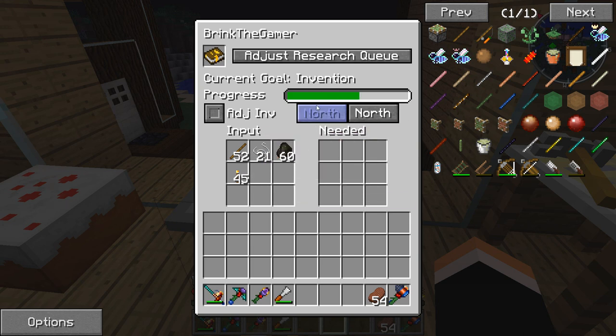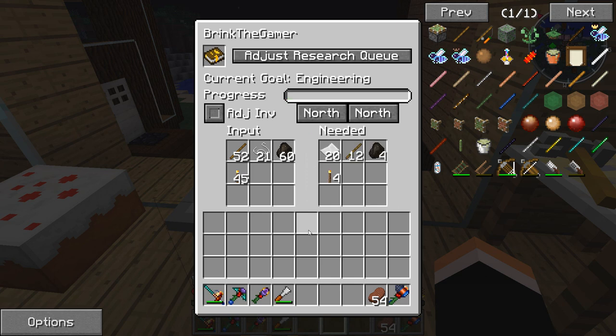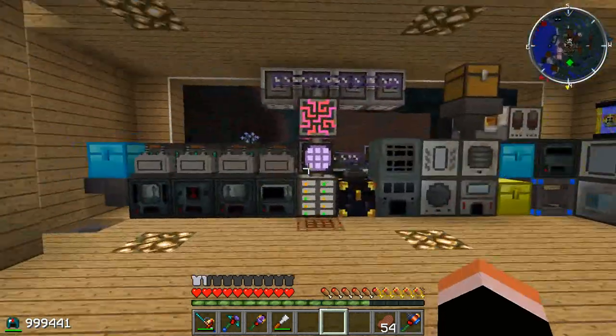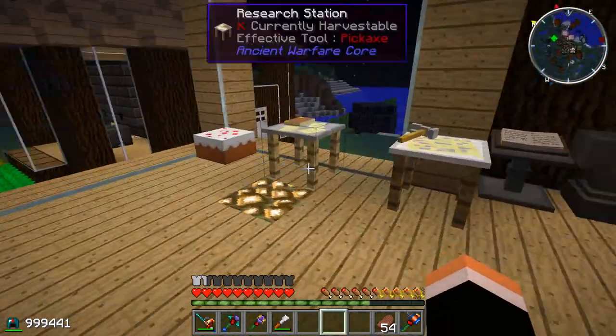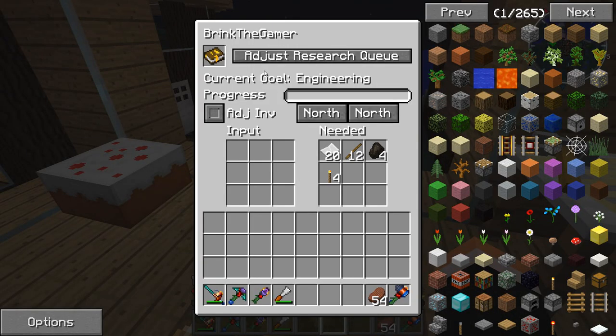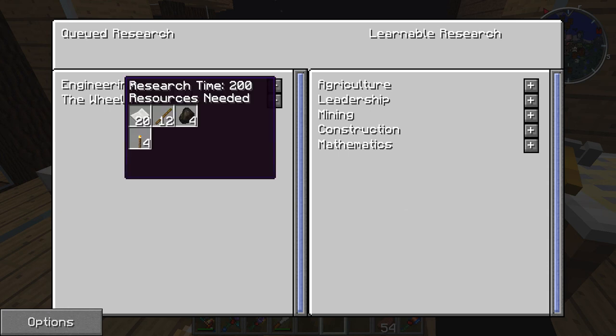The progress bar recognized the items and now I know Engineering - the fastest bachelor's of science or bachelor's of engineering degree you'll ever get. So we've done Invention; let's go on to the next thing. We click 'Adjust Research Queue' and notice it's gone. It'll take a long time, I'm sure, because there's so much to learn in this mod, but little by little you'll get rid of all of it.